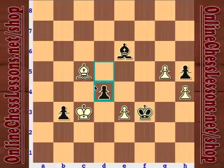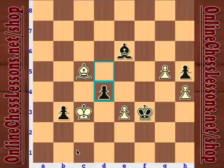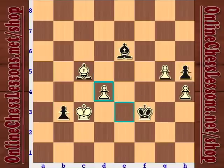With d4 check, black is sacrificing two pawns. The point is to keep the passed pawn on b3 alive. Black is angling to have a passed pawn on b3 and a passed pawn on the h-file — very distant passed pawns on different diagonals — which means white's bishop won't be able to control both. So d4 check, white captures.